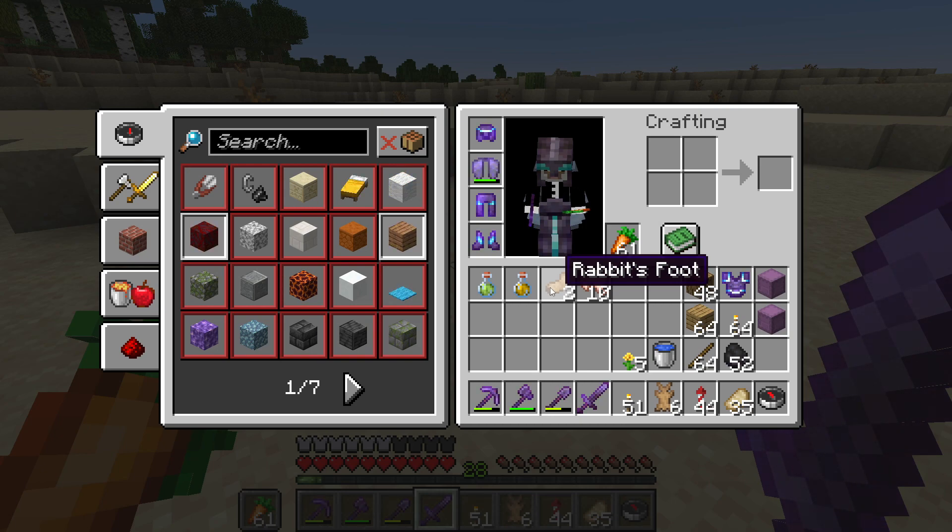But all they get is a sword, which turns them into rabbit's foot. It has a low drop chance, so you may have to kill many bunnies, but you can greatly increase the drop chance by having Looting 3 on your sword. That's how you get rabbit's foot.